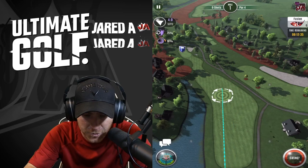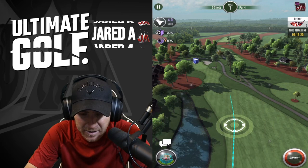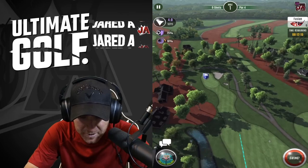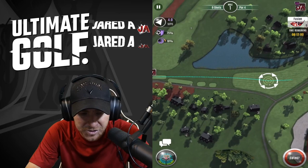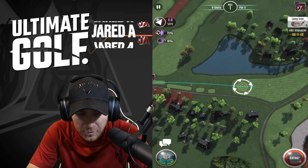Hole one. First thing we want to do always on these par fours is see if we can reach that minimum distance to get into that no-adjust Hive range or that no-adjust Atlas range. Here we can't — no chance. We're going to be left with it somewhere right in here and it's going to be just a terrible wedge shot from there.